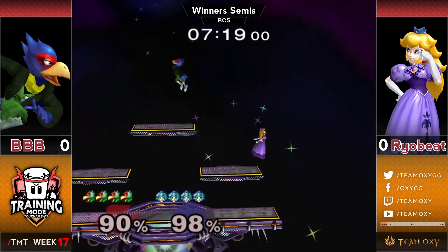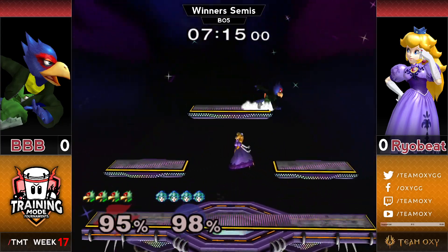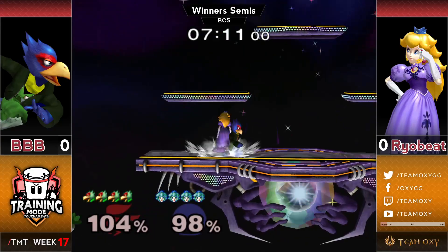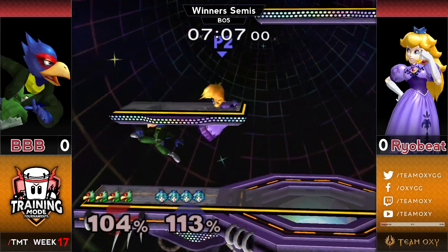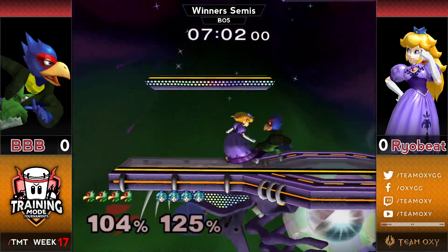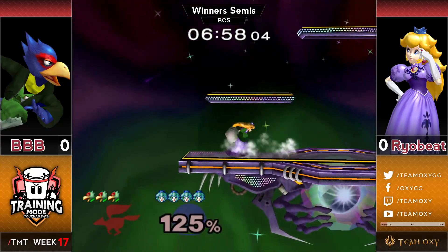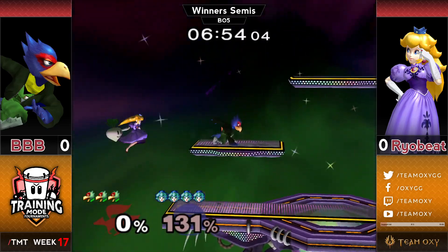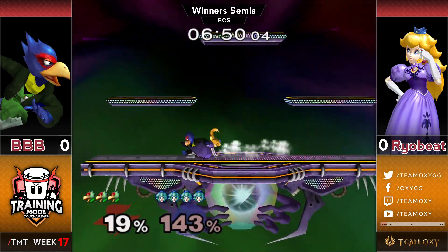We saw the first interaction was a nair getting crouch-cancelled, and Falco took like 60 for it — gotta be careful with the nair. Down-airs from above are also really scary because Peach can just float. One of my favorite openings against Peach at low percents is grab — it gets you basically just as much as a shine. You're not going to get a huge combo at zero, but you can put her in a terrible position off stage. Nice down smash there to close out the first stock.